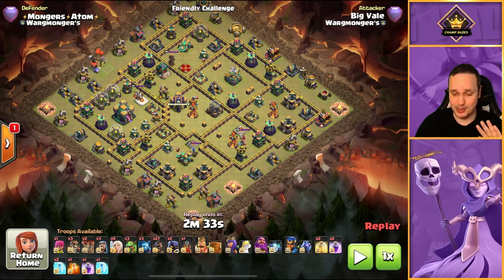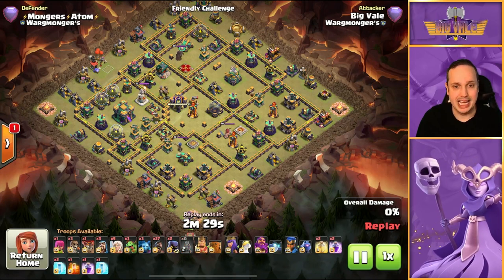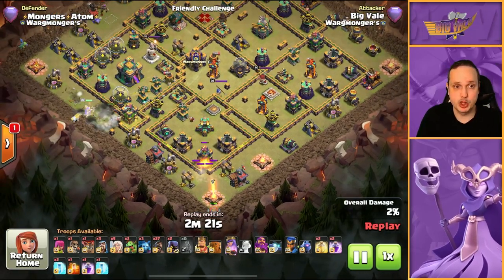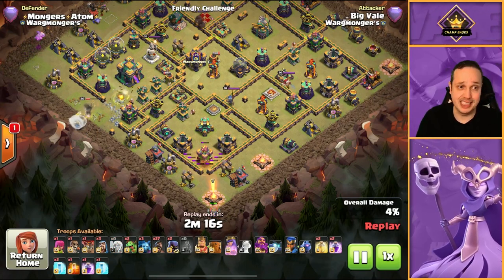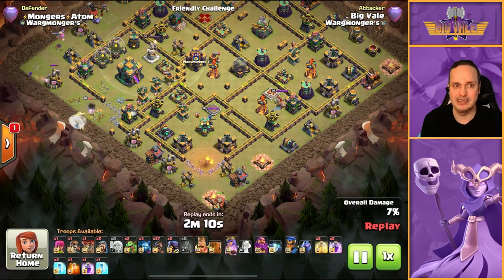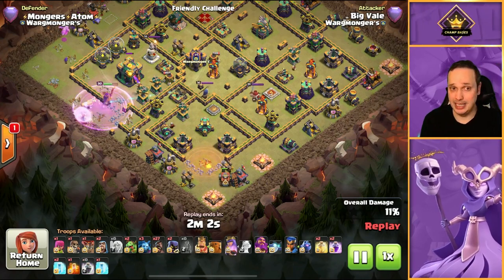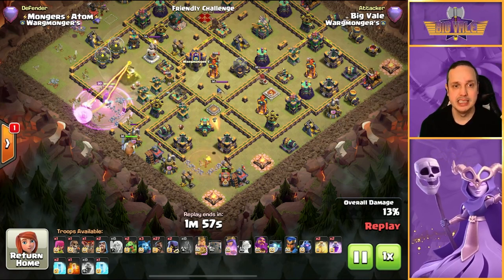Let's press play. We have the flame flinger down with a balloon moving ahead looking for teslas. The queen is over at around eight o'clock where we talked about. A super wall breaker moves in and opens up the town hall compartment, and that baby dragon is subtly clearing away on the nine o'clock side. There's also a wizard in to help — I was hoping it would take out the gold mine so the queen wouldn't have to walk up.